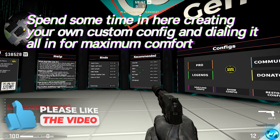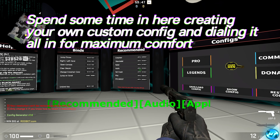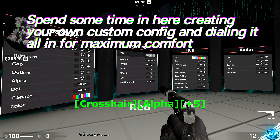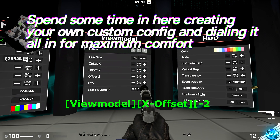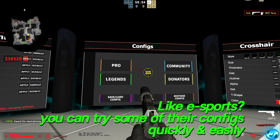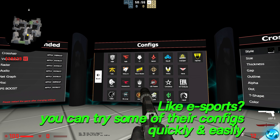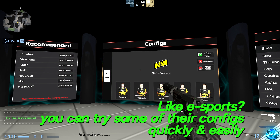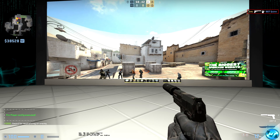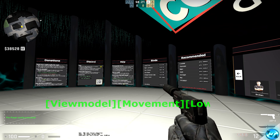Once you've booted into the workshop map, you'll have all the options available to you — just shoot any of the options and they'll be changed automatically. You can fine-tune your crosshair by shooting options to make it bigger, change the color, and hone in settings from your view model all the way to your HUD size. You can also navigate to the preset configs tab to see professional players' configs — for instance, you can select s1mple's config from Navi which loads his view model, radar, HUD, and crosshair. I'm going to set gun movement to minimal so the gun doesn't move around.